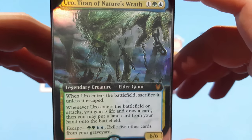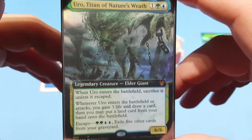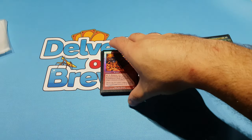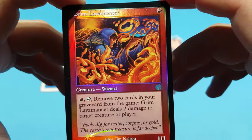Seriously though, you can deal with it — it has to go to the graveyard first, so just deal with your opponent's graveyard. We already have to deal with Dredge decks, as some people like to call it. So if you're ready for those, you can play against Uuro decks. Up next is OG foil Grim Lavamancer — look at that!